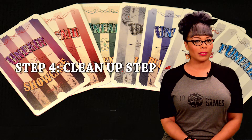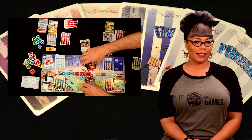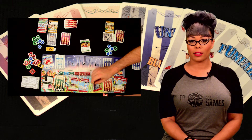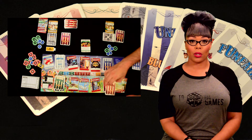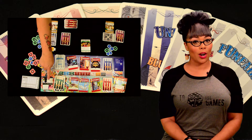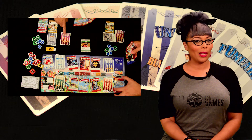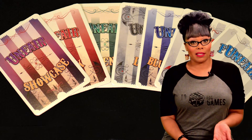Step 4: Clean Up Step. Discard all market cards and refill from the park deck. Discard any event cards still in play. Turn any face down cards in players' parks face up. Players will discard cards from their hand to equal the hand limit of 5 — note that blueprints and showcase cards do not count towards this total. Pass the start player marker to the next person in clockwise order. So, how does the game end?